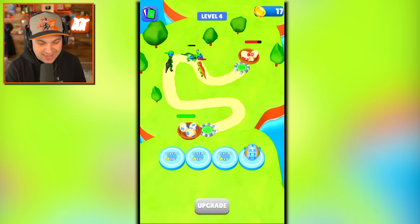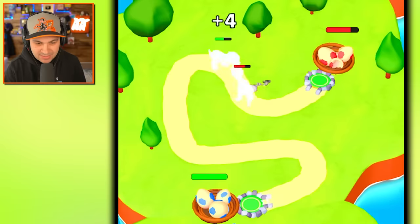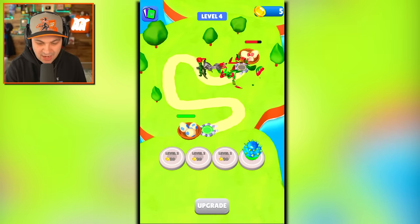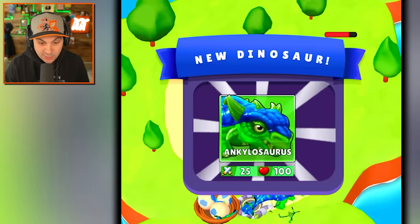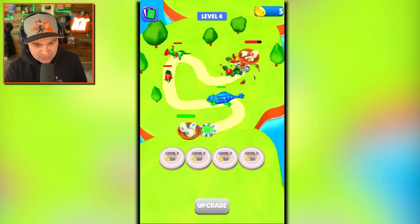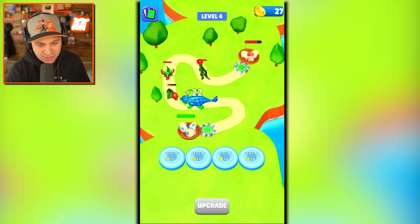We have a triceratops egg, but we can go further. Come on guys, I just need a little bit more. Here we go — new dino! What are you? Ankylosaurus! You're so good, you're the tank of dinosaurs. Let's see how he does — he's gonna one-shot these boys.